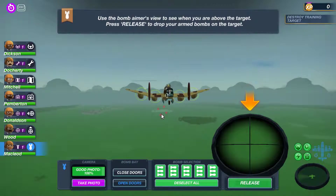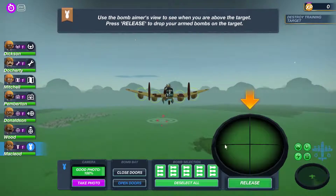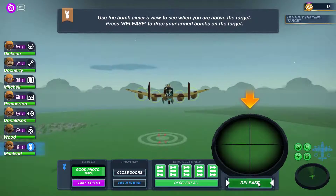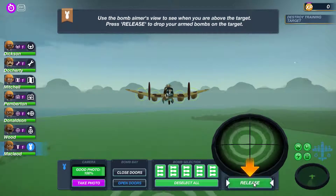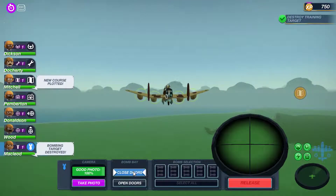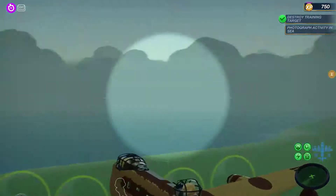There's our target coming up and we have to keep an eye on this section here. When the target gets into the middle we're going to release our bombs - any minute now. Release. We're going to close the doors - we've not got any bombs left so I don't think we need them open for anything else. We've got another navigation point.